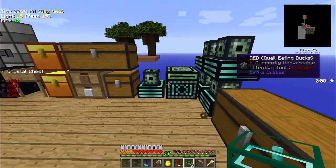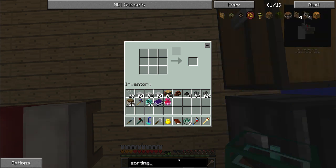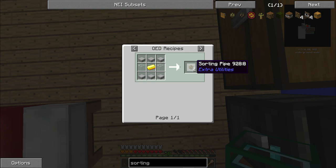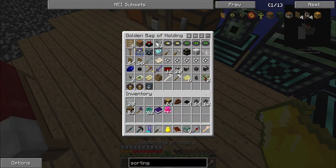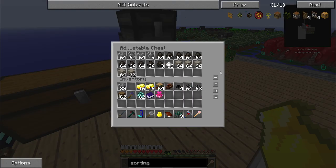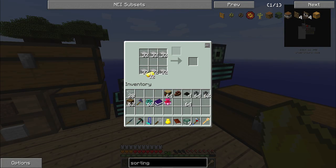First thing we're going to do is get some sorting pipes crafting in our QED. Sorting pipes are made with stone slab, gold, and glass in the QED — one recipe gets you two. You know what helps: if you actually have your gold ingots on hand. I seemed to be out of glass, but that's okay — I've had quite a bit cooking up over here. So there we are, we're in good shape. We're going to let those cook while we're off doing other things.